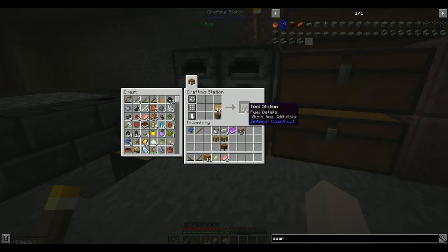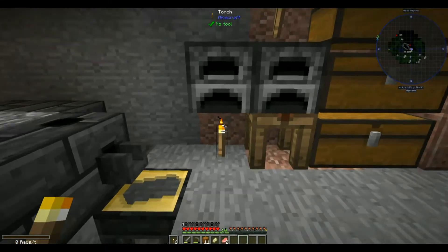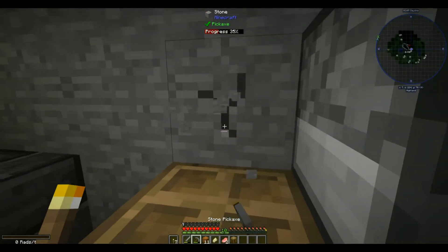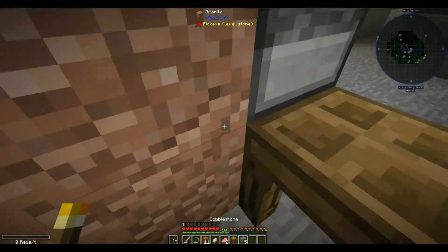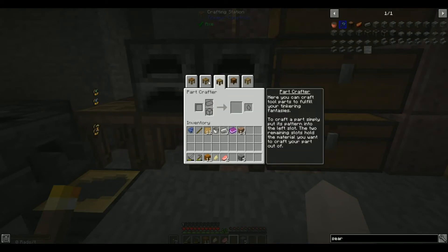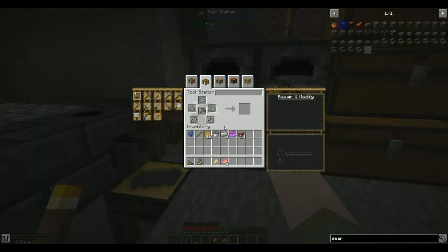All of these items are really cool. We're going to plop down the tool station, the part builder, and two blocks back we're going to put the stencil table and the pattern chest — the reason being I can access all of them from one spot. Awesome, right?